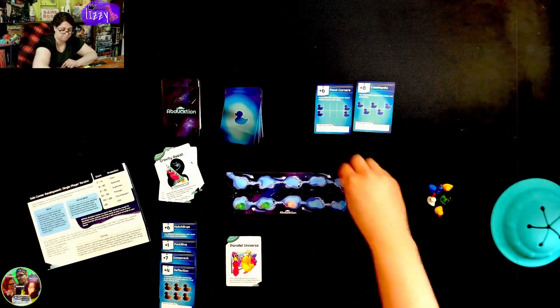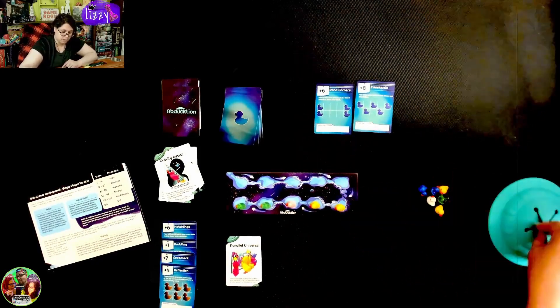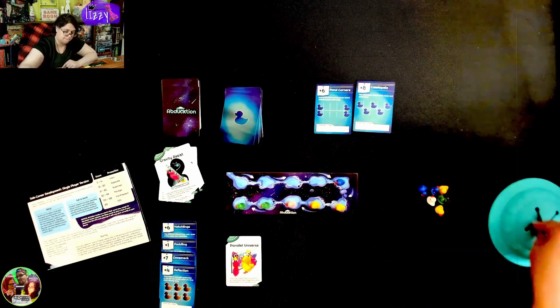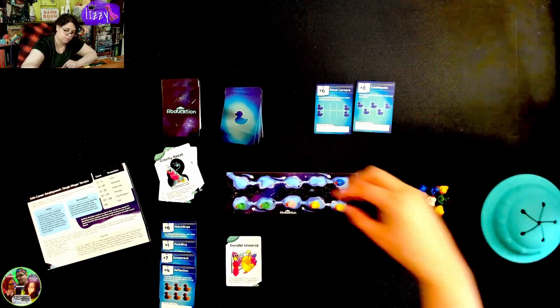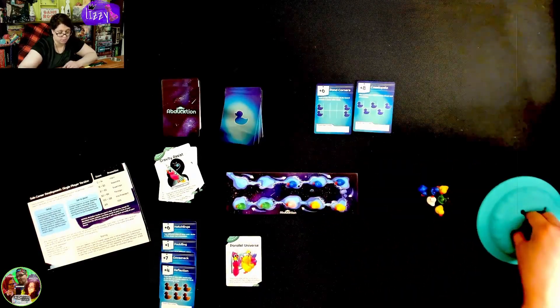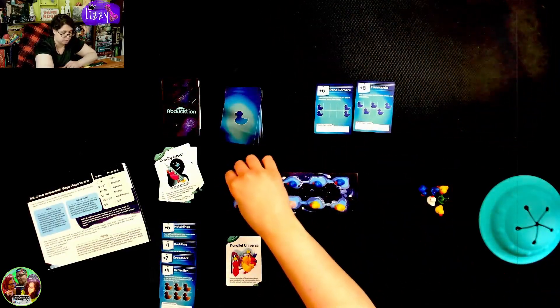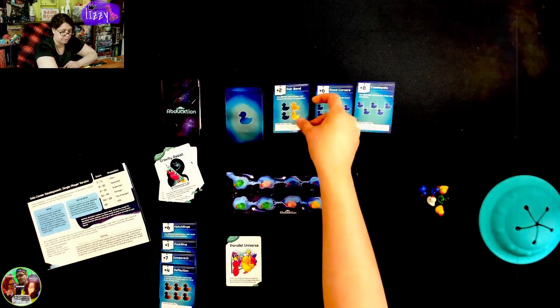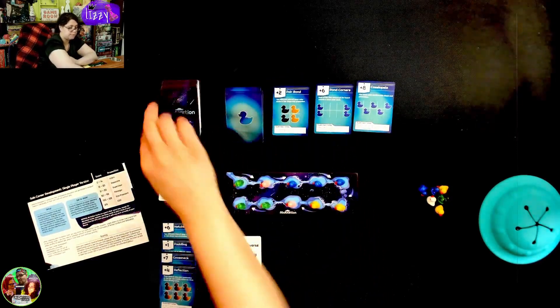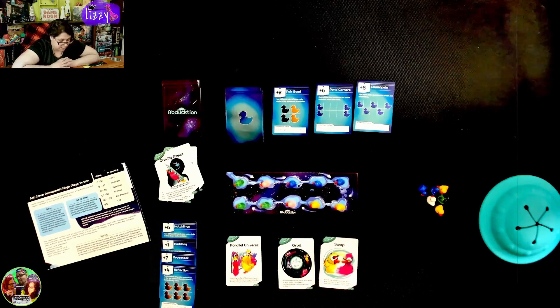Let's go ahead and bring all these down, fill up our little thing. Blue. Another blue. Holy smokes, these are a lot of blues. Got a pink and a green. Pull out another one of these and I did get two cards for completing that one. So we got a swap and we got rotate any square group of four ducks on your board counterclockwise.